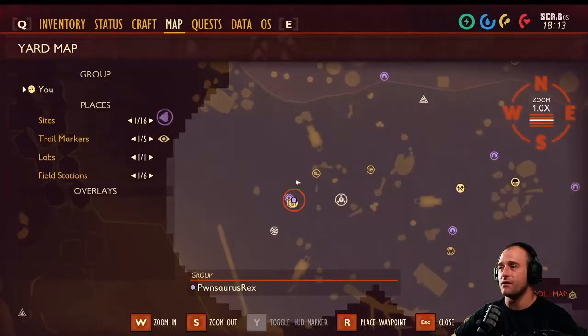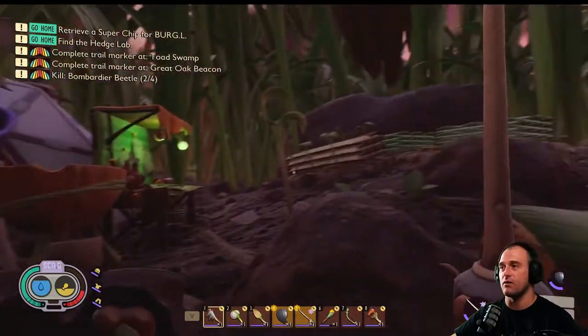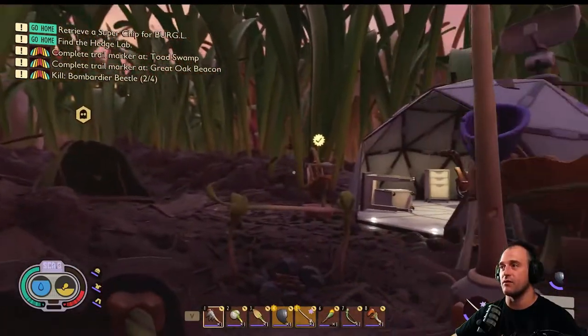So first off, this is the first field station that you start out at, where here's the baseball, and then down in this area is where the case is. So you come out, there's the baseball, and then you walk right to this field station, and that is kind of where I've set up my first base camp, because I haven't really started.